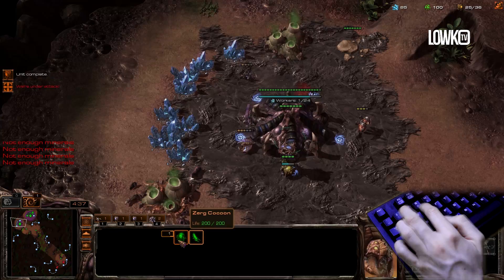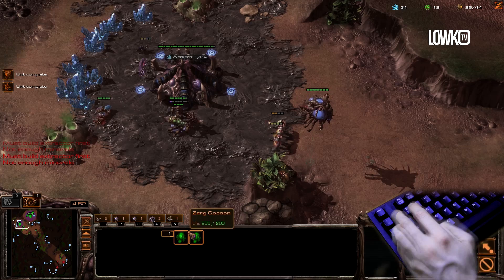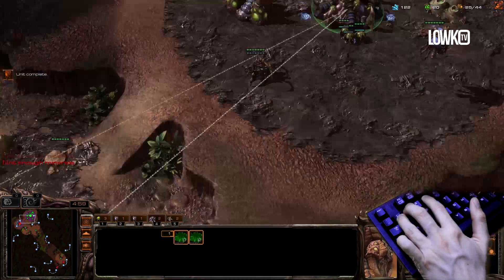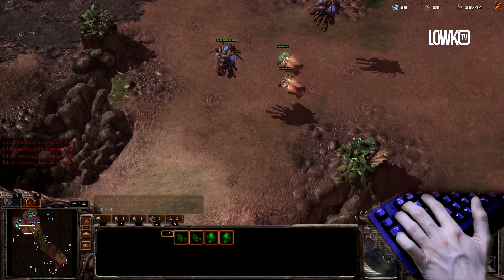Gonna make another set of Zerglings just for safety purposes. That was so close — I lost one, which is fine. Gotta make sure I don't lose any more than this though, which is crucial. He is actually being awkward right here. Why would you go for an SCV scout and then also go double Hellion? That doesn't make any sense.